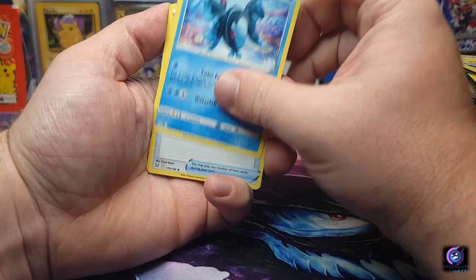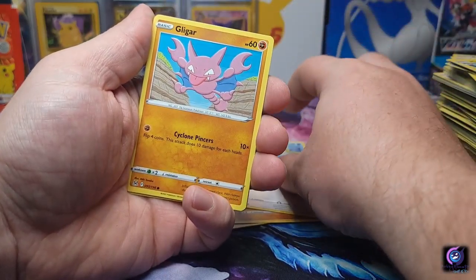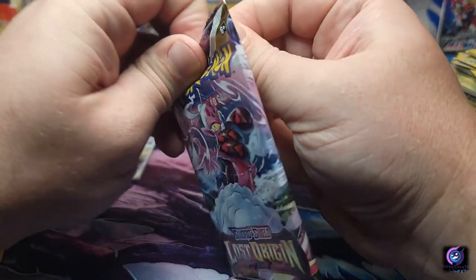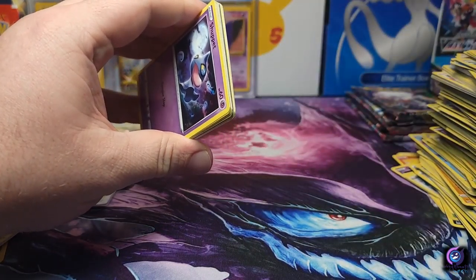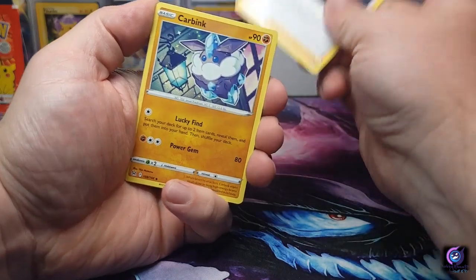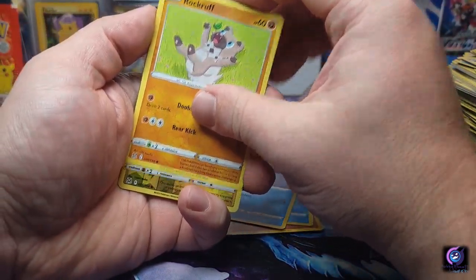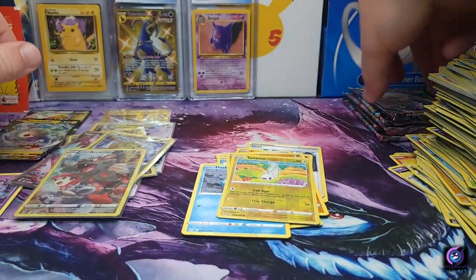V-Star pack — Machop, Goomy. Some of my friends think I do mass openings but I just buy booster boxes here and there. Shuppet... something in there — we got a Carbink! Panic Mask, Shuppet, Growlithe, Shellos, Ducklett, Rockruff, Tynamo reverse, and a Magnezone V! Hey, it's a hit!